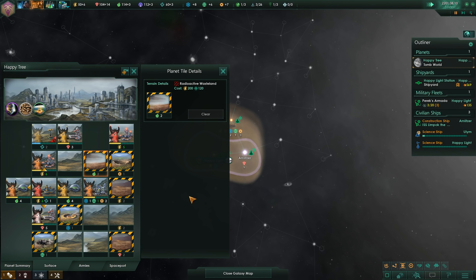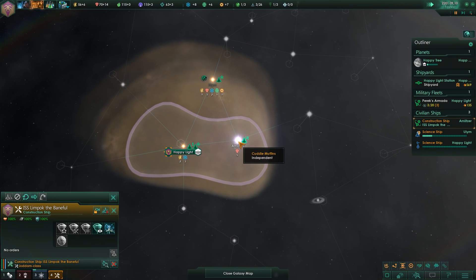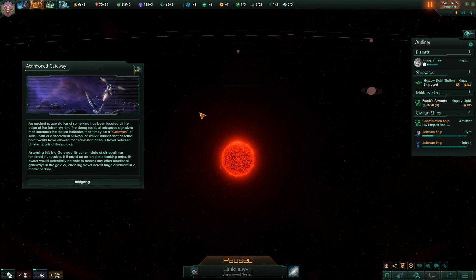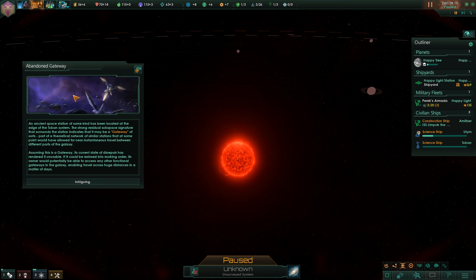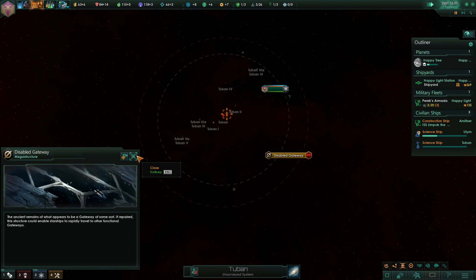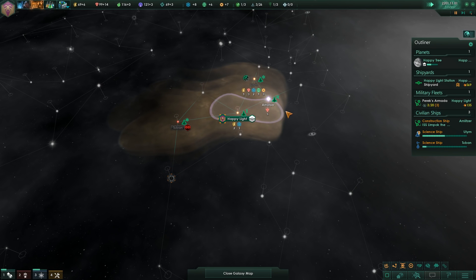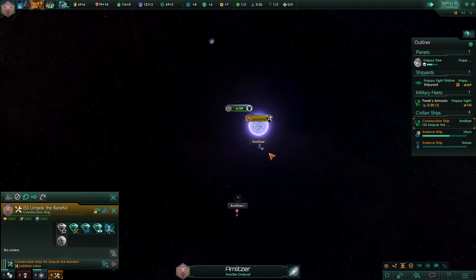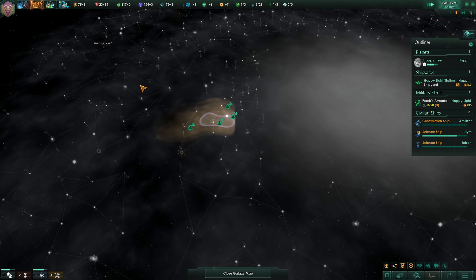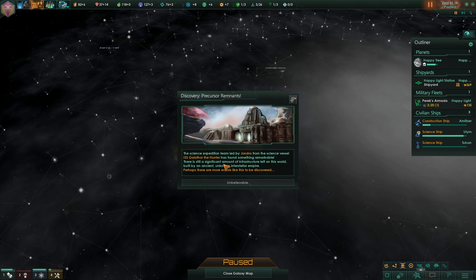Let's get some food up and running, because that's going to be a problem in the mid-to-short term. An ancient space station of some kind has been located at the edge of the Turban system. The strong residual substrate signature surrounding the station indicates it may be a gateway. We have discovered a gateway right at the core of our empire. How curious. Let's take a look at this system — there are three minerals, so we can build that up. That's some good policy getting those going. Gulli's precursor remnants with new art.